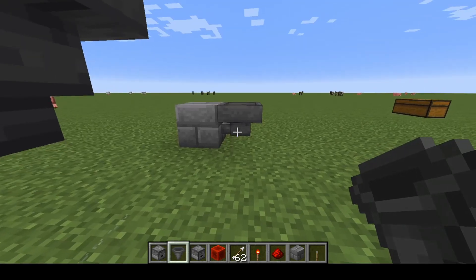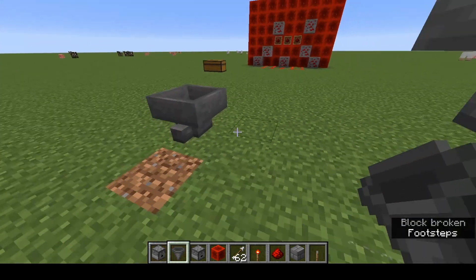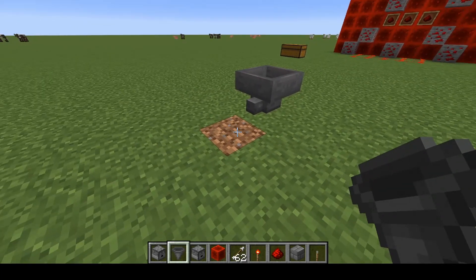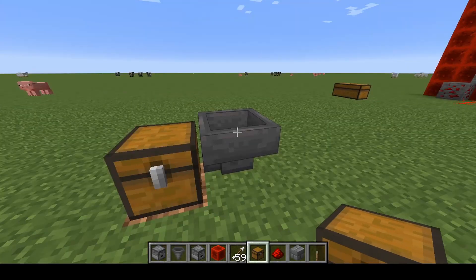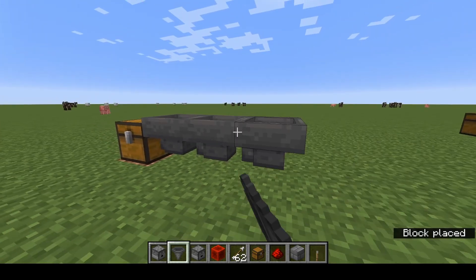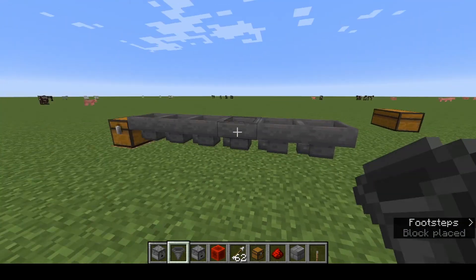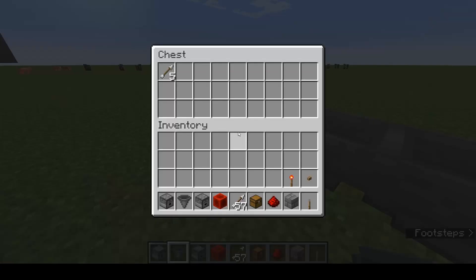If you look here, getting down low, the nozzle is now facing into that block. If that block is a chest, another hopper, a barrel, or another item that can hold objects such as a dispenser or dropper, the items will flow from the hopper into that item. We'll place down a chest to show you — put a couple of arrows in there. Nothing in there now, but there they are in the chest. And we can make huge hopper lines.